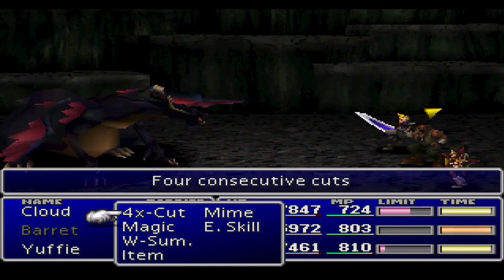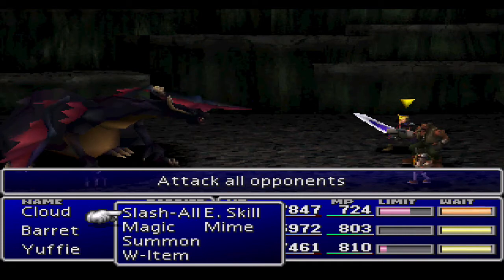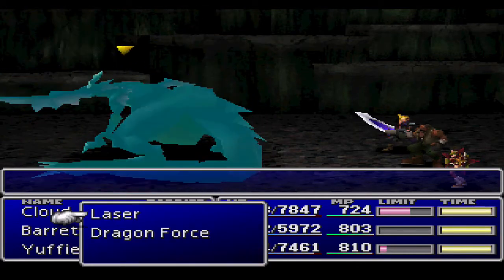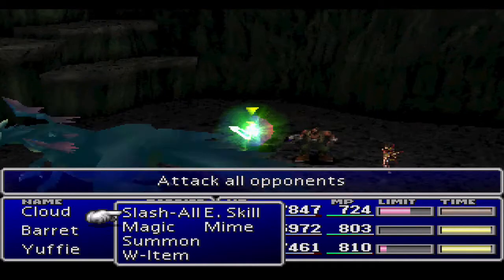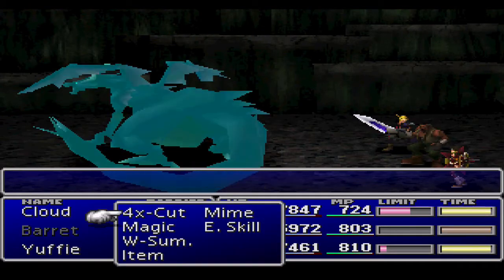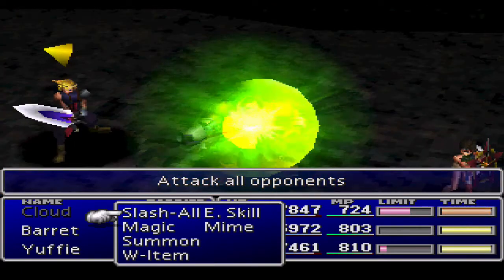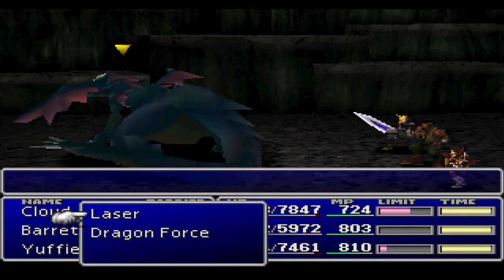I believe this is the enemy we're looking for - Dark Dragon. I want to try and manipulate this guy, because he has an Enemy Skill I want to learn. Got it! And we can learn the Dragon Force enemy skill - a useful skill. It gives you a boost. We'll check what exactly it does in a bit. We can use it in the final battle, we'll see. Let's give that to Yuffie. Now Barret will do a 4-cut there - you can see why I wanted to boost up Knights of the Round with as much AP as possible, because now Barret can just own everybody.